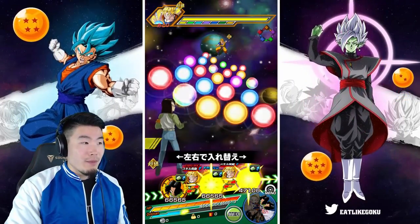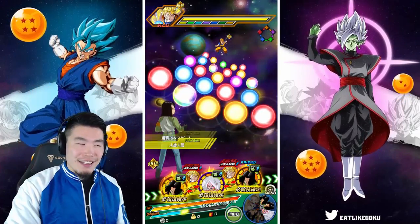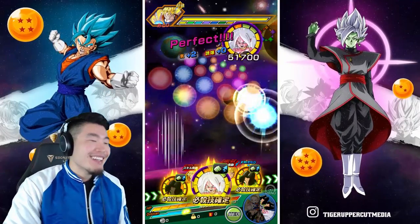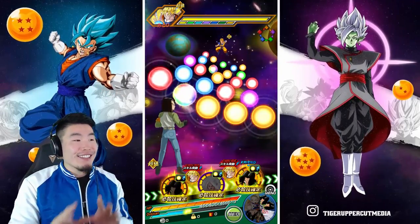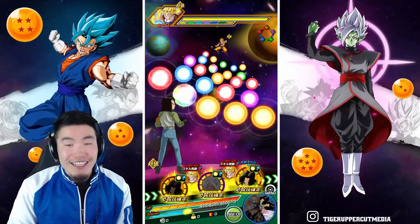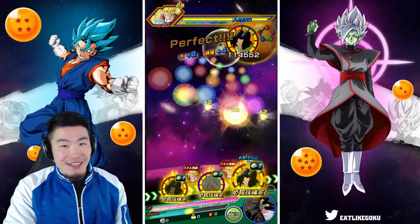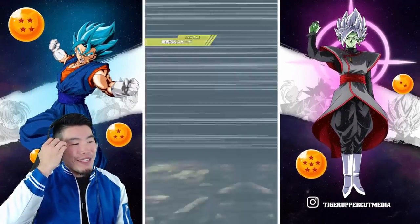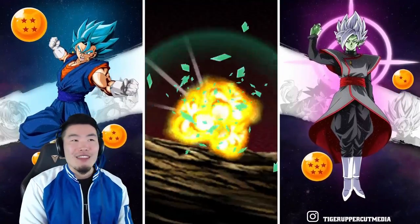Wait, these Androids must get some kind of boost on this event, because that is way too much damage. I'm not crazy — the weakness on this specific Dokkan event is Future Android 17 and Future Android 18. That's why 17 did 4.1 million damage right there. This might not be the best representation of their damage now that I think about it.